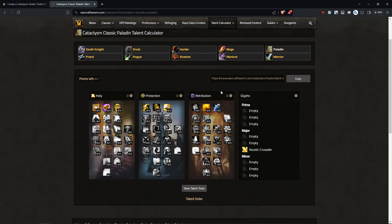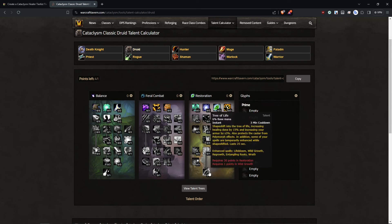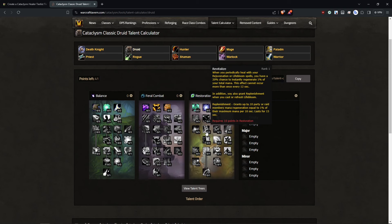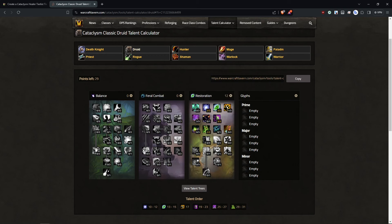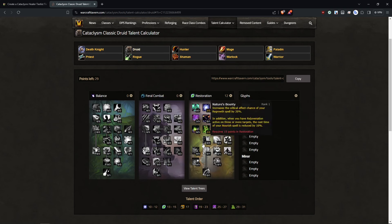Resto Druid, as I was saying, has those two talents — Malfurion's Gift and Empowered Touch — and Tree of Life, which are going to be the core of your mana management strategy. You also have Revitalize, where every time your main HoTs tick, they have a chance to give you 1% mana. But this is just passive — it always happens, you don't have to play around it. The thing you play around is the Malfurion's Gift and Empowered Touch interaction, where you really don't want to be dropping your Lifeblooms on the tank, because not only does it cost three globals to get them back up, it also wastes ticks that could be giving you Omen of Clarity. That takes some skill to get used to.